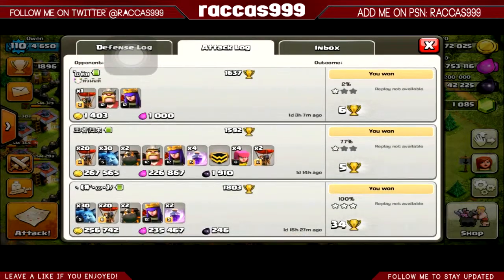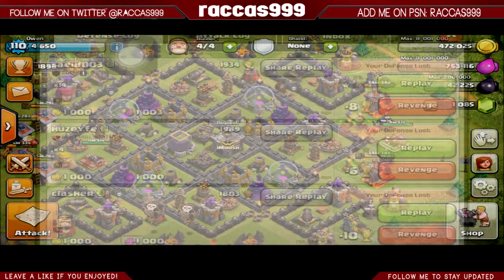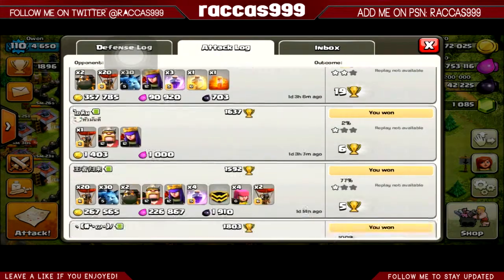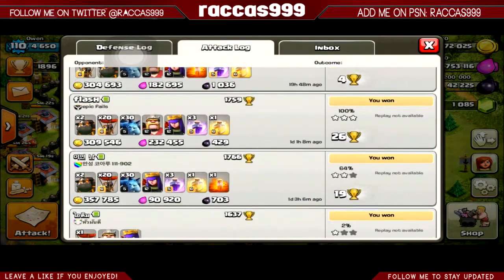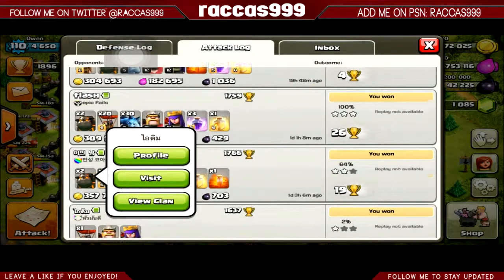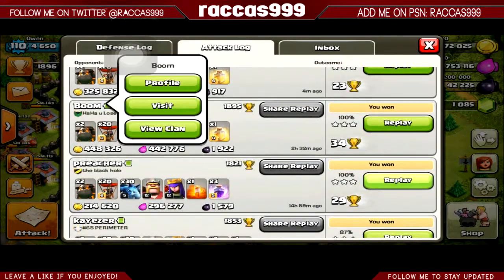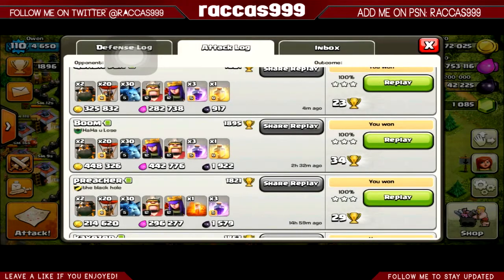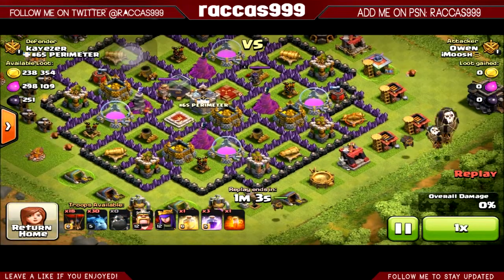As you can see I have dropped down to 1800 trophies and I've just been farming to get my walls — I only have a few left to get all level eight, and I have about over 100 level nine. I'm going to do this one last because that's 400k, and three out of four of these with three stars — that's just showing you how powerful the Balloonian army is.